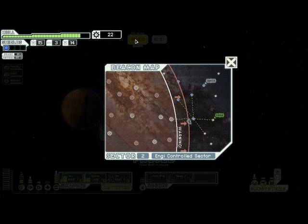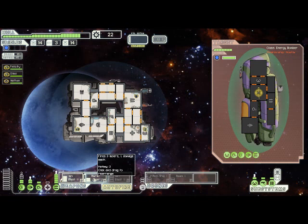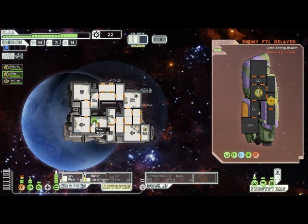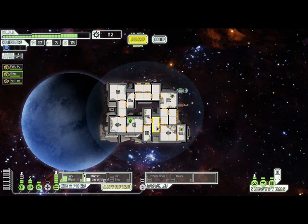Here we come across another Zoltan ship. The other thing to keep in mind is that ion weapons do a lot more damage to the Zoltan shields than regular weapons do - it takes out like a third of it with every hit. So they are very, very good for getting through that shield, and then after that we can just focus on taking out his weapons. Getting Ion Blast 2 at the start of the game like this is really easy and probably the main selling point of the Engi ship as far as I'm concerned. We got very lucky with our weapon drops this playthrough in getting that Burst Laser 2 so early on, so we are able to put out a respectable amount of damage while still keeping their shields down.